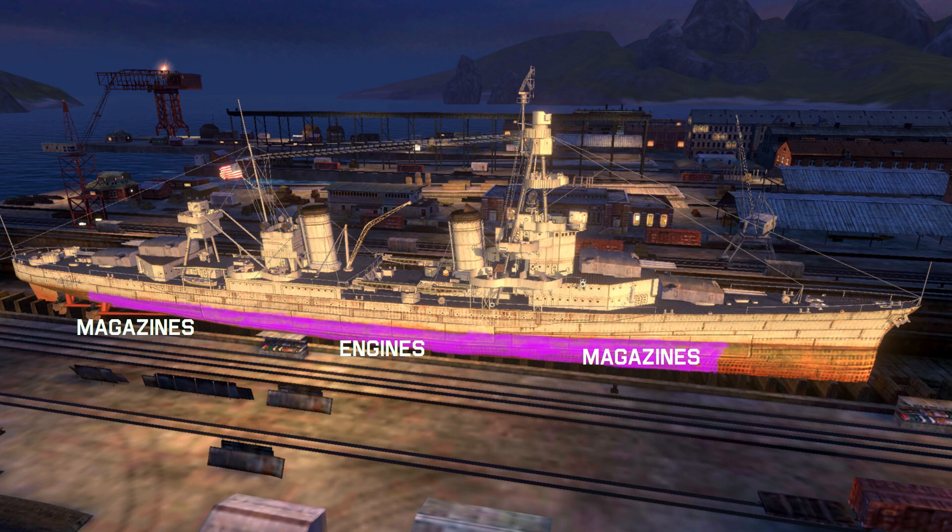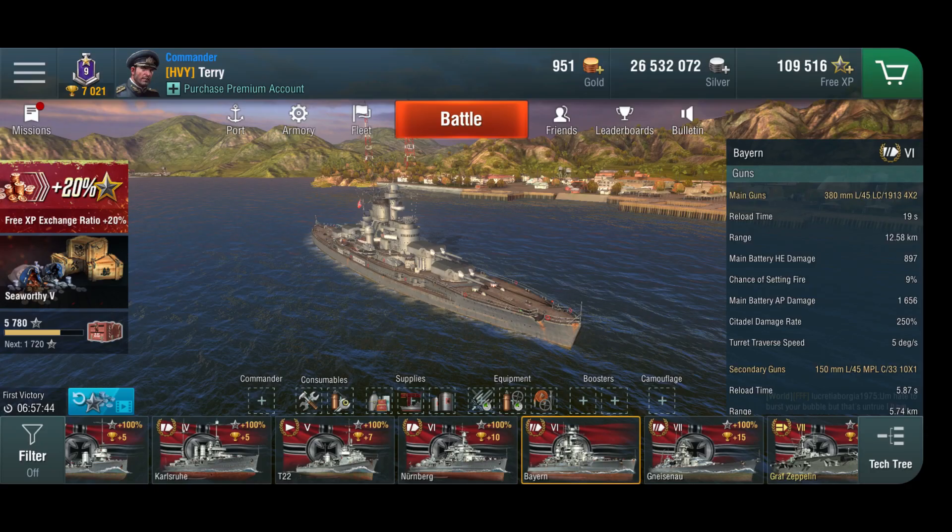Try to angle your armor as much as you can against enemy shells, because it reduces the chances they penetrate and get into your citadel. So let's take a look at the German tier 6 battleship, the Bayern. I don't have a captain because I'm short on German captains — the battleship captain is currently on the Tirpitz — but we'll make do without that.